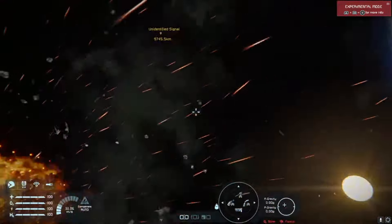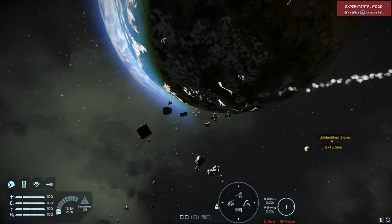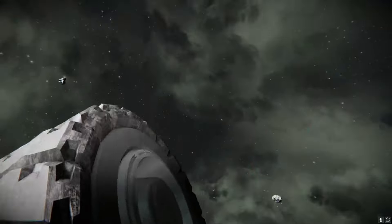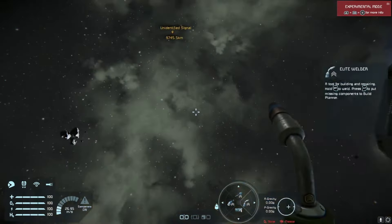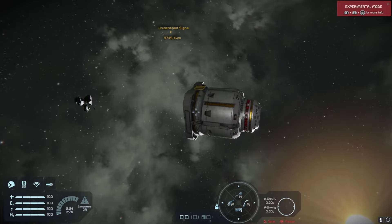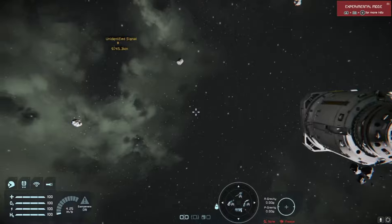God damn, okay. The wheels are here and all of them survived. If we come over to the drill, everything behind it is gone but the drill is still perfectly fine. So drills aren't a very good counter for wheel rams, because everything behind it is gone.